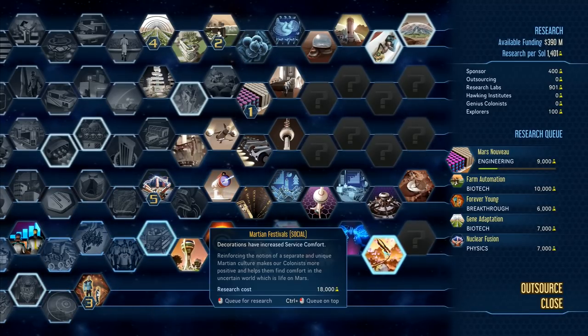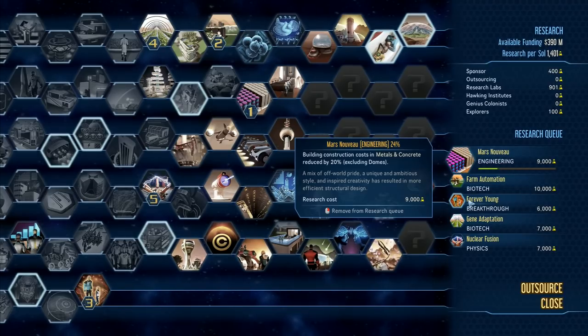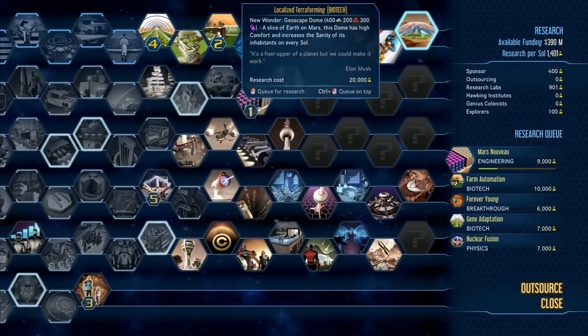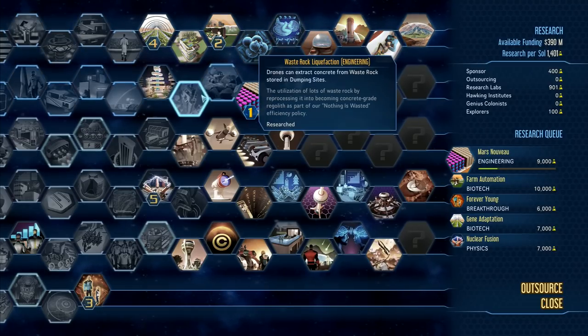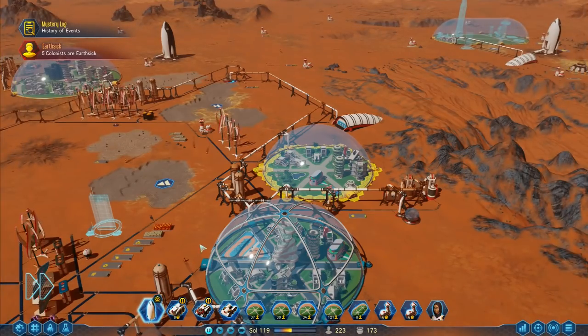New tech available - Martian Festivals decorations have increased service comfort. We've got some new techs available. There's rejuvenation treatment, localized terraforming, a new wonder Geoscape Dome - a slice of Earth on Mars, this dome has high comfort and increases the sanity of its inhabitants. Localized terraforming - I guess that would be pretty good. Water conservation systems. I want bigger domes, that's what I'm really after.